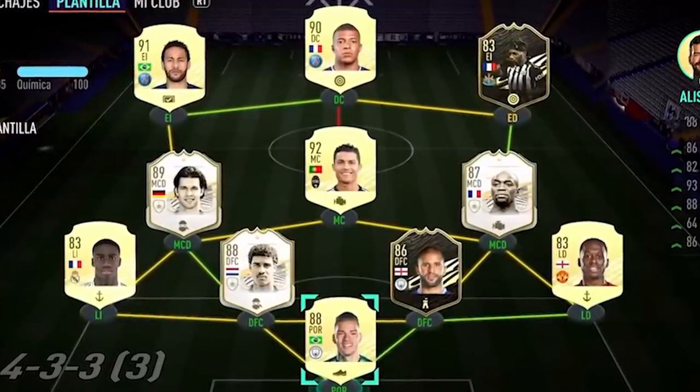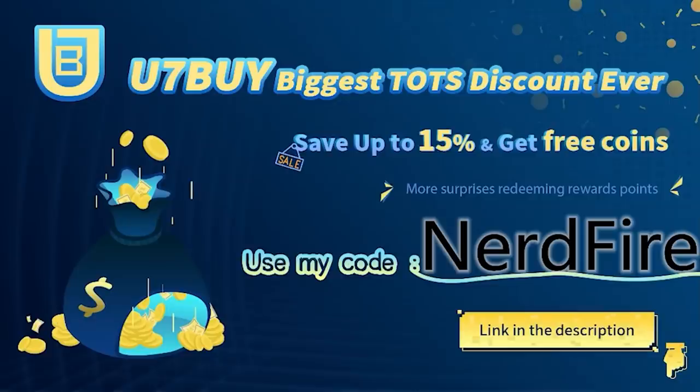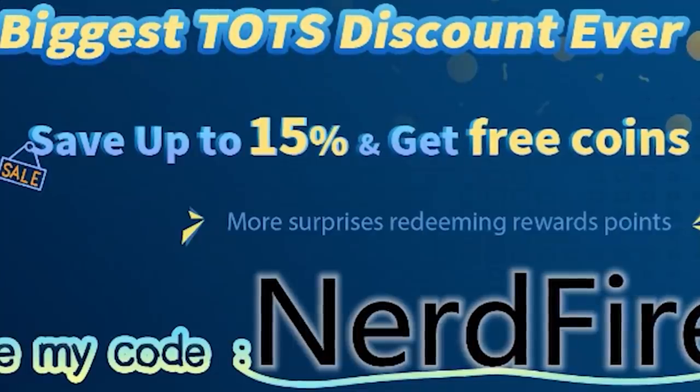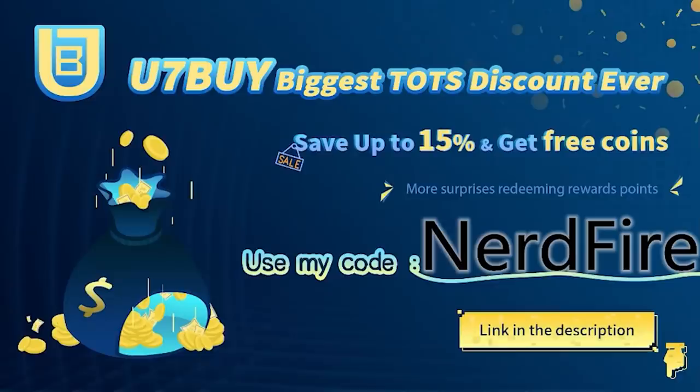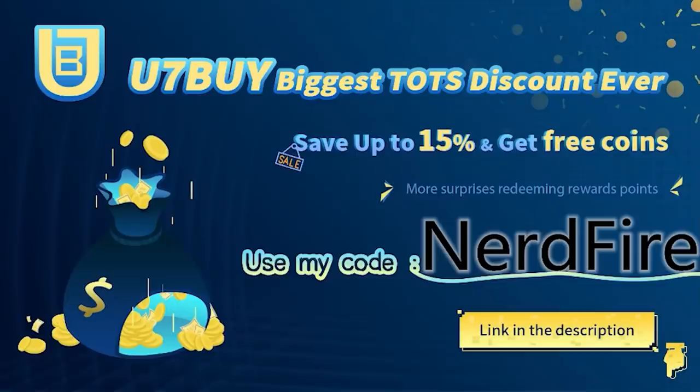Are you facing ridiculous teams and you're stuck with ones just like this? Well, look no further. Head over to u7buy.com. They're doing their biggest ever Team of the Season discount. Save up to 15% and get free coins. And if you do, use the code nerdfire at the checkout for an additional discount on your order.